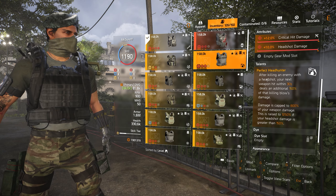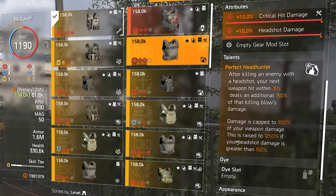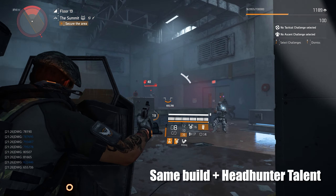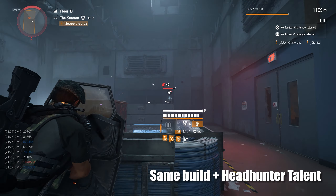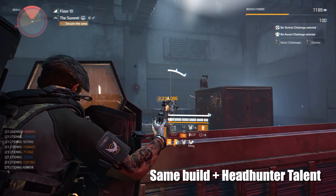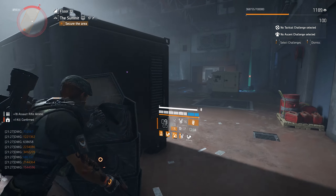The reason I don't go with Perfect Headhunter is because it's not consistent compared to Glass Cannon. To take advantage of it you have to get a headshot kill — after killing an enemy with a headshot, your next weapon hit within 30 seconds deals an additional 150% of that killing blow damage. This damage is capped at 800% of your weapon damage, or if you have over 150% headshot damage (which I do), the cap is raised to 1250%. That's why I went with headshot damage on this build.